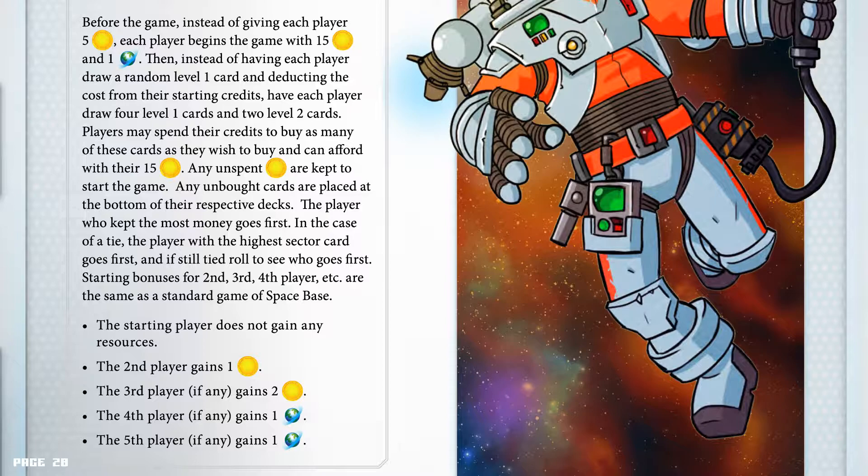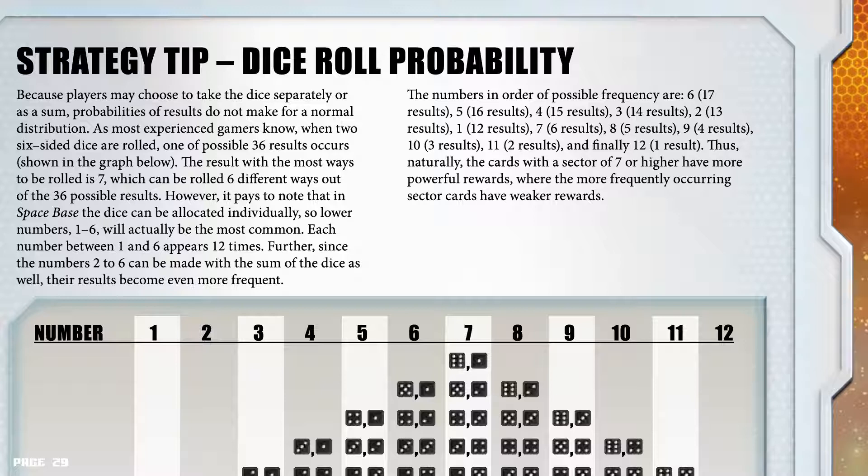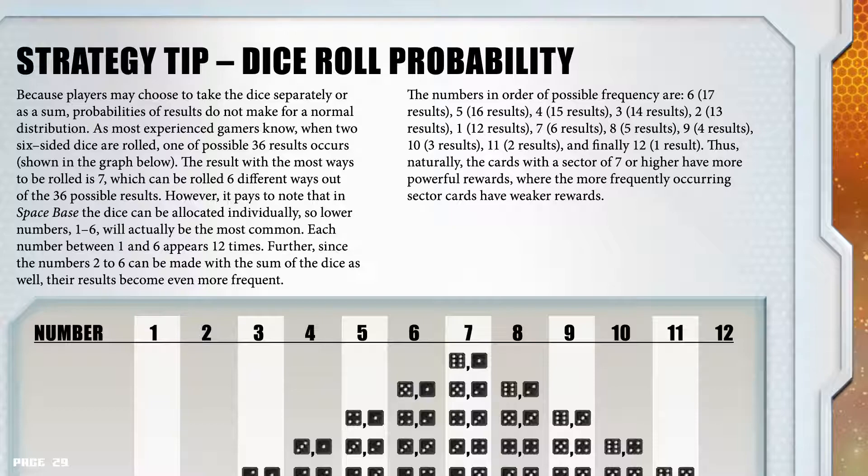Strategy tip — dice roll probability. Because players choose to take the dice separately or as a sum, probabilities do not make for a normal distribution. When two six-sided dice are rolled, one of the possible 36 results occurs. The result with the most ways to be rolled is 7, which can be rolled 6 different ways out of 36. However, in Spacebase, the dice can be allocated individually, so lower numbers 1 to 6 will actually be the most common — each number between 1 and 6 appears 12 times. Further, since numbers 2 to 6 can also be made as the sum of the dice, their results become even more frequent. The numbers in order of possible frequency are: 6, 5, 4, 3, 2, 1, 7, 8, 9, 10, 11, and finally 12. Thus naturally the cards with a sector of 7 or higher have more powerful rewards, where the more frequently occurring sector cards have weaker rewards.